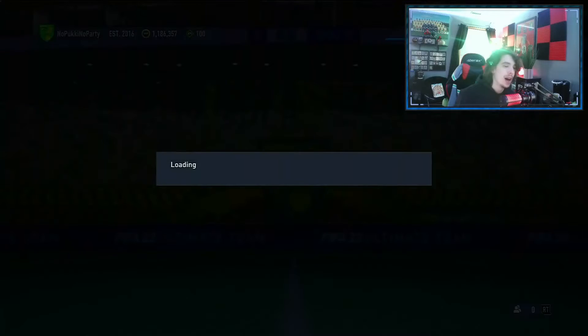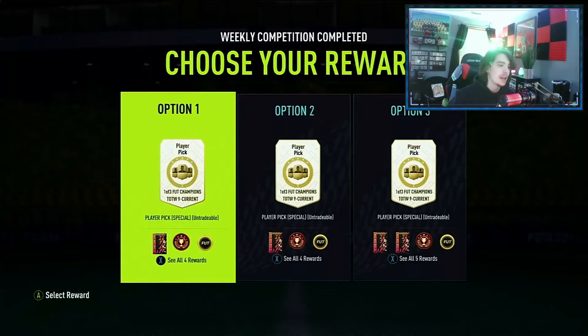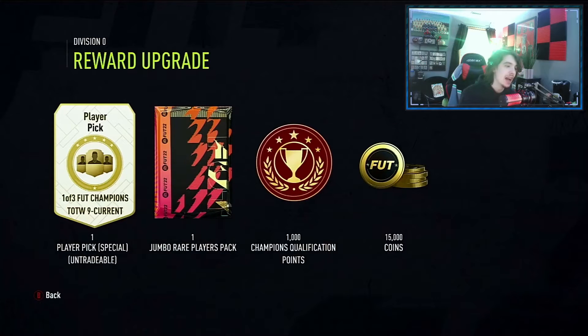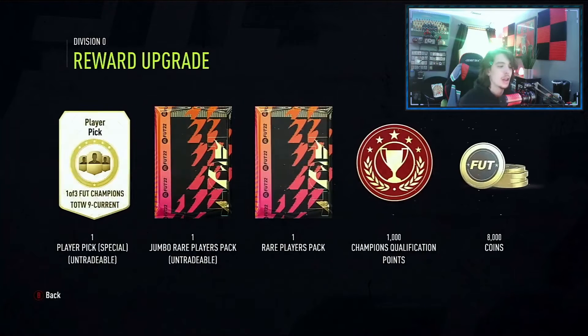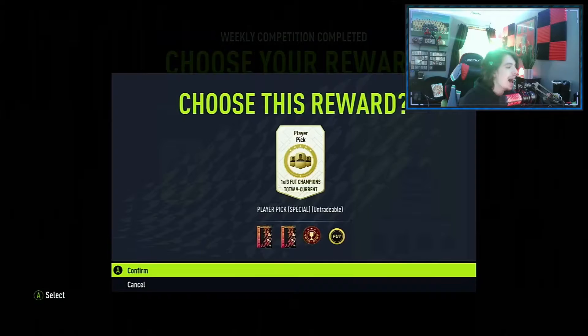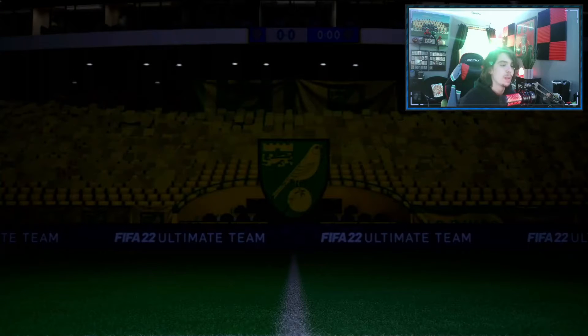We get our red pick, our 100k pack, and our 50k pack. The choices are: a tradable 100k pack, 15k coins, and the champs player pick; or the player pick, an untradable 100k pack, and 35k. But the one we're taking is the red pick, untradable 100k pack, tradable 50k pack, and 8k coins. That's the option we're going to take and hopefully we can grab something good.